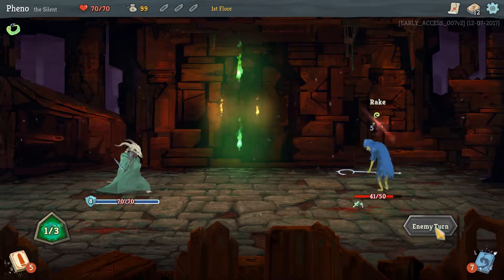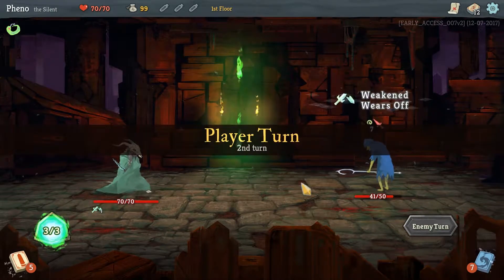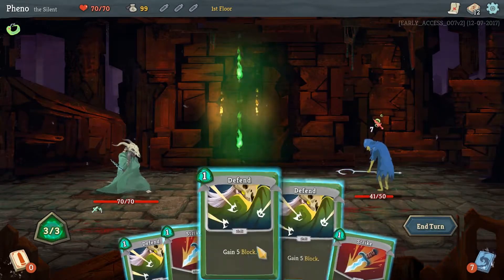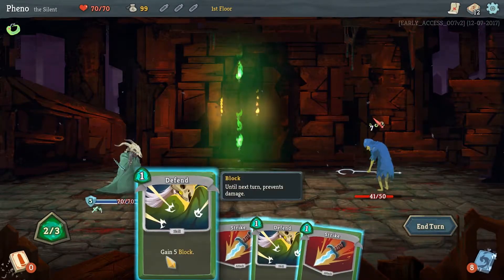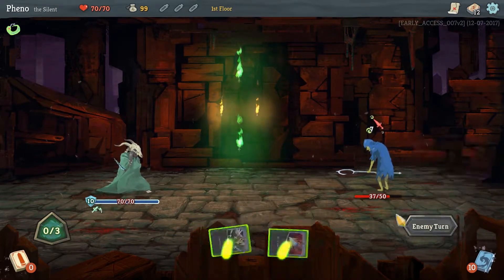We carried a mana! Oh, there was a free card I played. Crap on a cracker! He's going to hit for seven, so let's take no damage. We're weakened anyway, so there's no point not to.